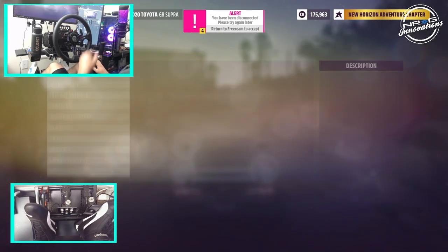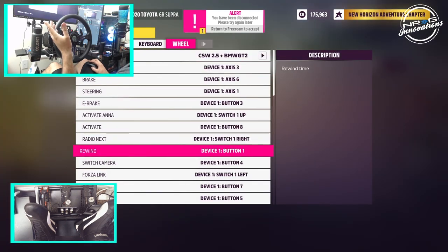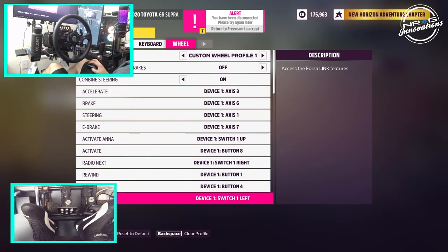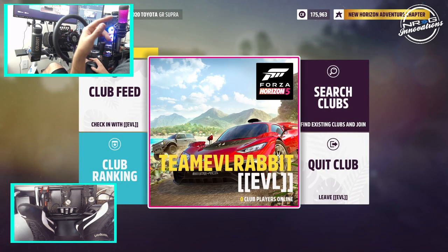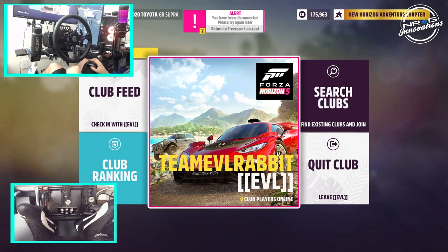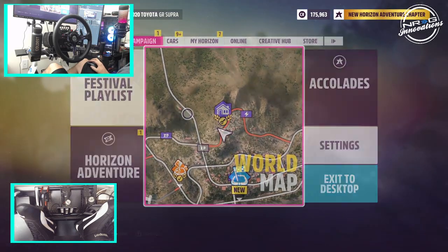Real quick, before we fully get going, we're gonna make sure that our handbrake is checked in. Save and continue. Another thing I want to show you guys is clubs — I did bring up the Team Evil Rabbit Club. If you search EVL, you can find the club if you guys want to join and support the club here on Forza Horizon 5. Without further ado, let's go see if we can't grip race our A90.